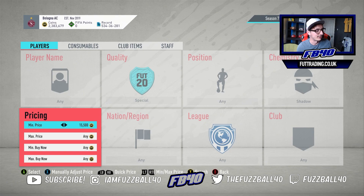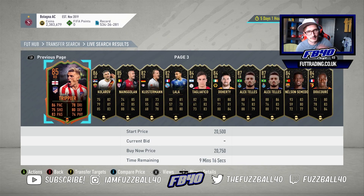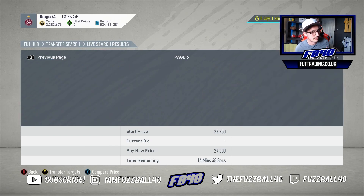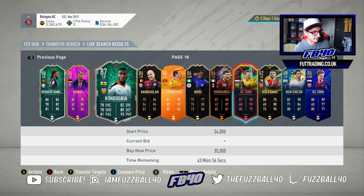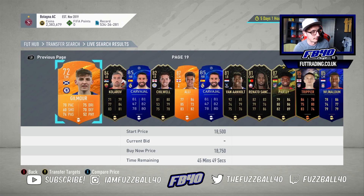When I say trade with special cards, I'm really talking about specials that have Hunter or Shadow chemistry styles on them. It's mind-boggling that people still don't know that specials with Hunters and Shadows have extra value — some people just list them for whatever and that's where you can make a lot of coins. I'm using this filter: 15-35 minute, 15 minutes at the bottom to refresh. It's one of my favorites this year and it works.